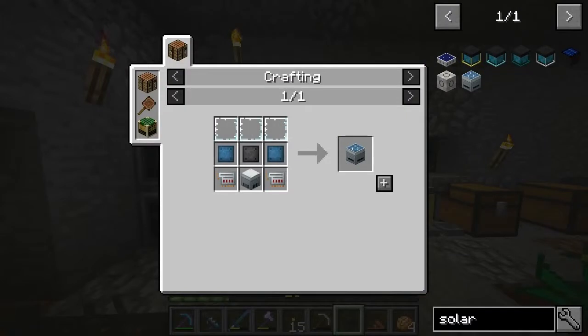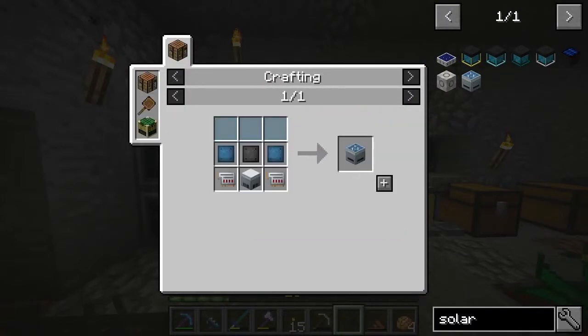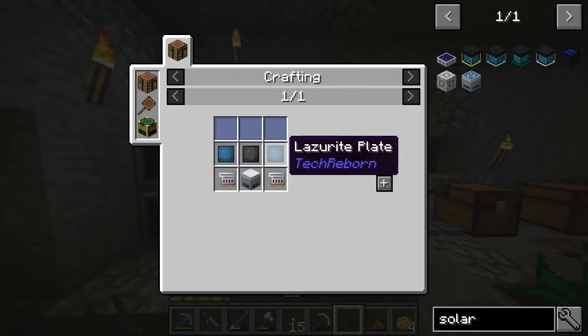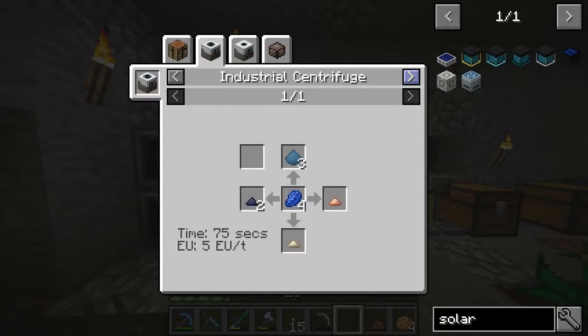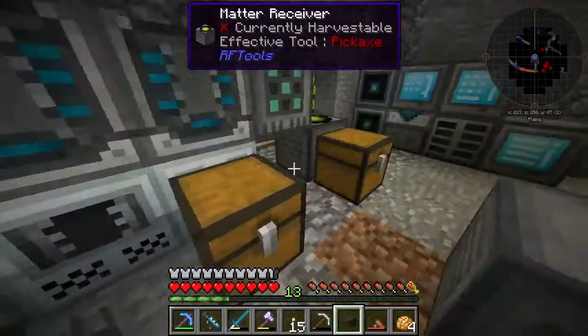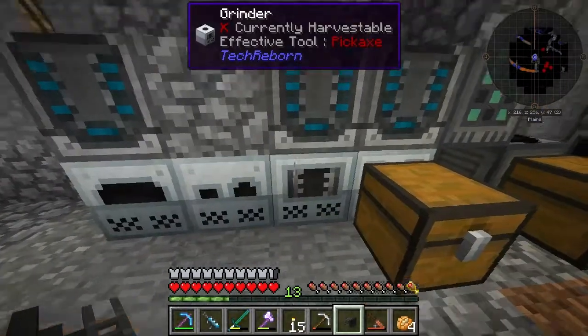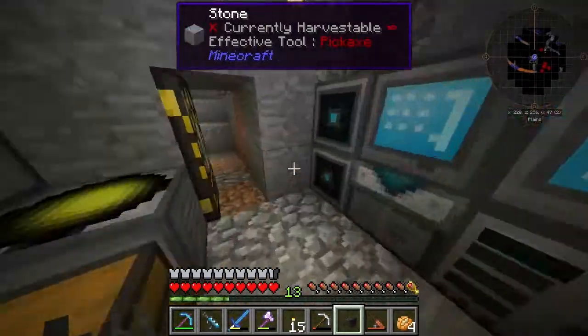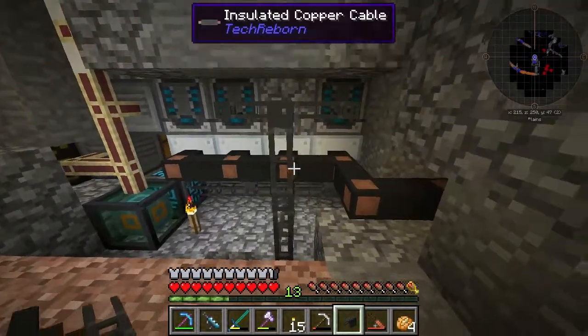Unfortunately the recipe is a little bit harder than I anticipated. For some reason the Lazarite plates are now here — you can get them by extracting some lapis in the industrial centrifuge. I like this setup with the crafter here. I've got the cabling sorted exactly how I want it.